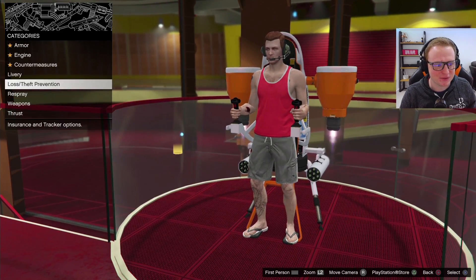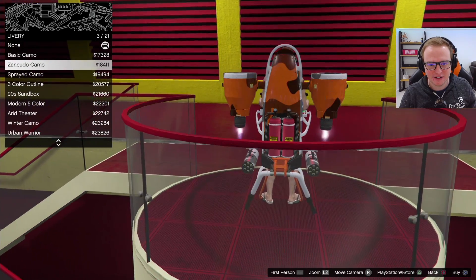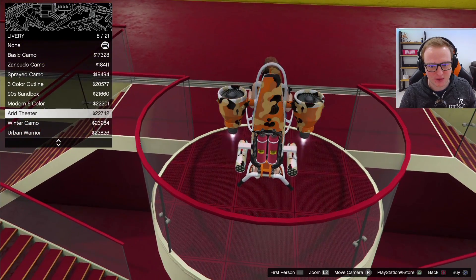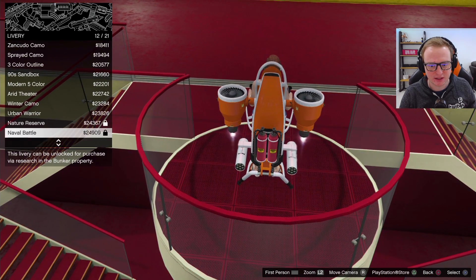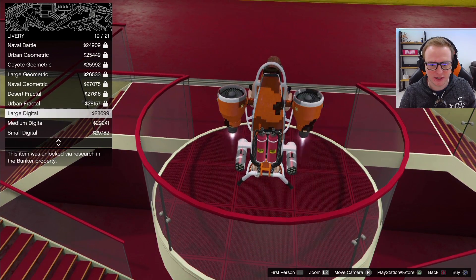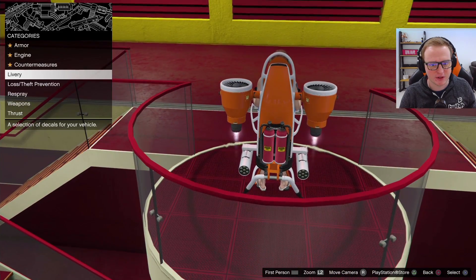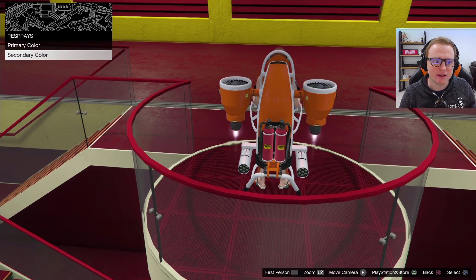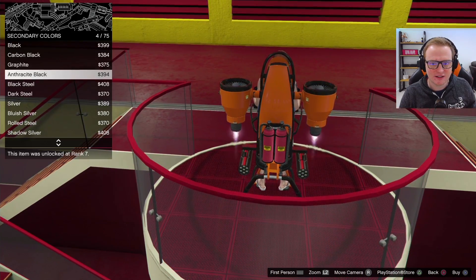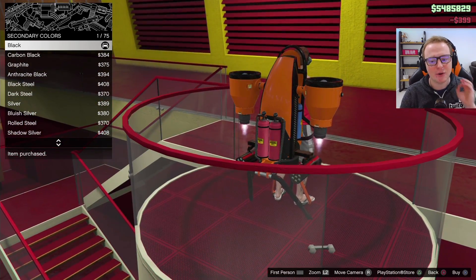Engine, okay, I just want to make sure we've done everything possible. Livery — should we put a livery on here? None of these are really that interesting. Maybe the later unlocks are a bit better. The digital ones are available at the bottom here. Let's just keep it nice and orange, and for the secondary color — let's have black. Orange and black. Now it looks cool.